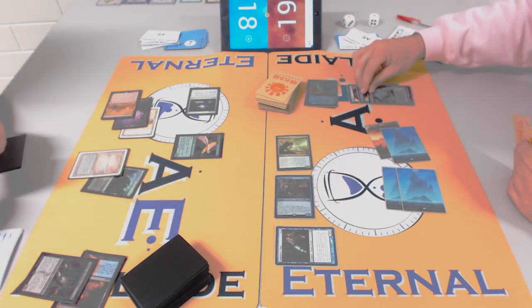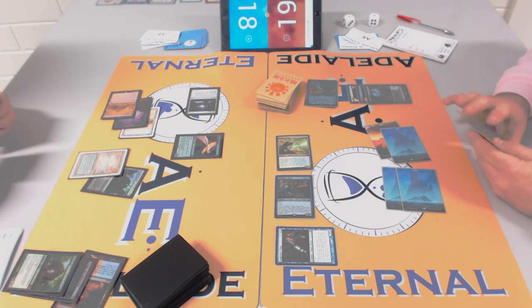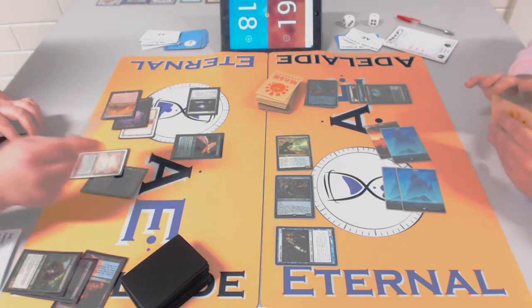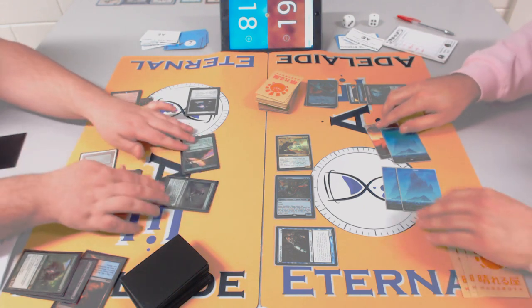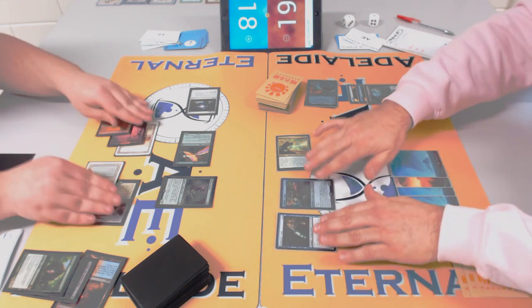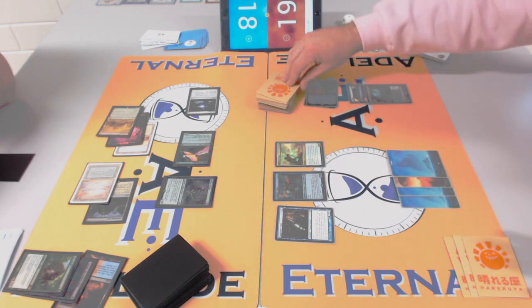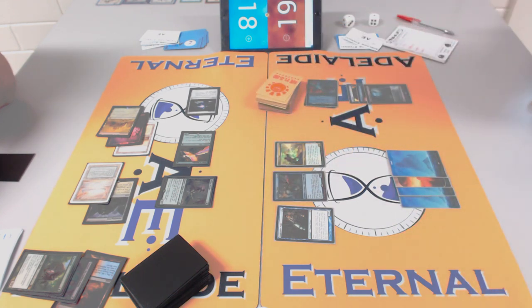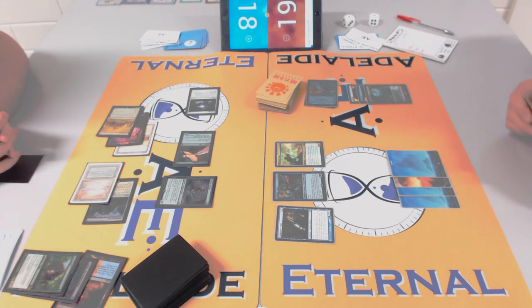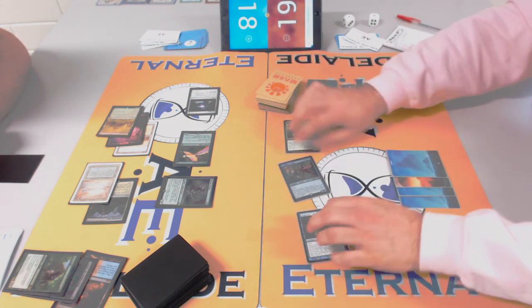Rob is tapping up for something. With Cryptic Command up and knowing about Snapcaster Mage, he knows it could be Snap plus Logic Knot or Snap plus Counterspell. James gets at least five life. Tireless Tracker enters — do you think Rob values Tireless Tracker more than Thragtusk? No — when you've got a land-light hand, you want Thragtusk. Rob played Tracker because he doesn't have enough lands.